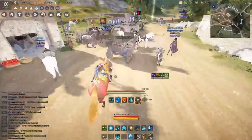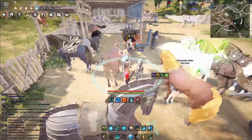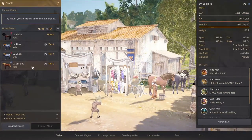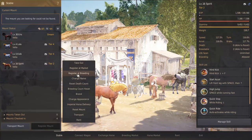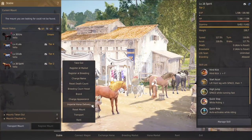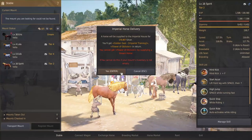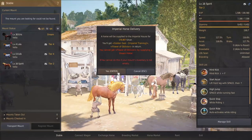My horse just leveled up so I'm turning around and heading straight to the stable. We're going to grab our stuff — talk to the stable keeper, hit Stable, check in your horse. Then click on the horse that you just leveled up past 15 and hit Imperial Horse Delivery. You only have this option once your horse is level 15.